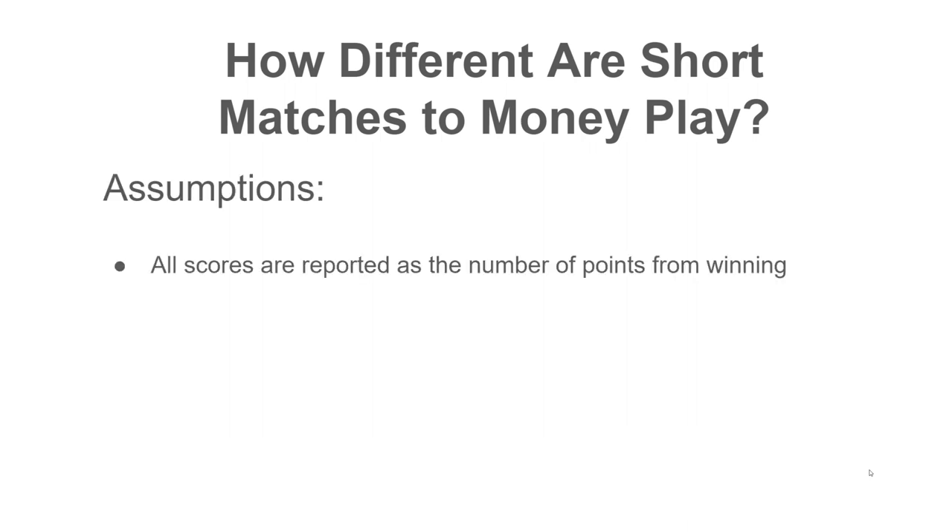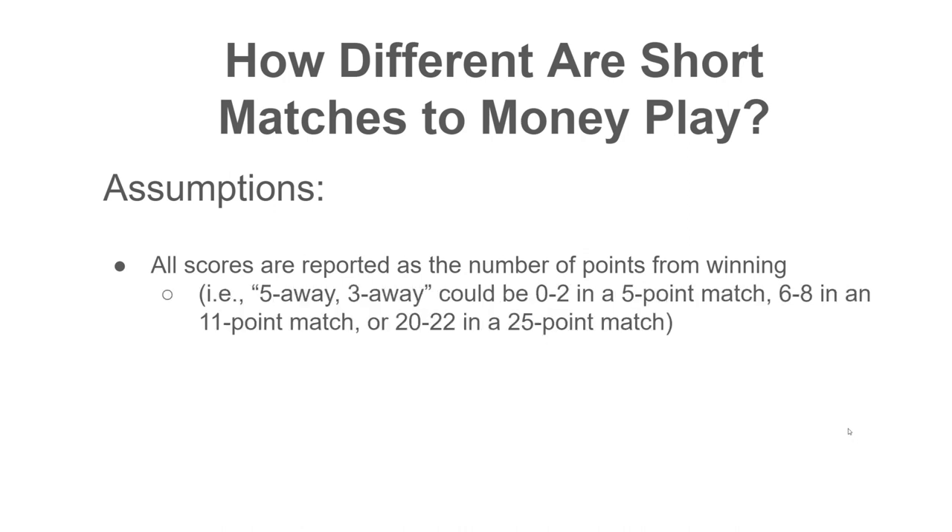Our assumptions for today: we're going to show you some data that looks at different match scores. These scores are all reported in terms of the number of points you or your opponent is away from winning. So if we have an example like five away, three away, that could be a score of zero to two in a five-point match, or six to eight in an 11-point match, or 20 to 22 in a 25-point match.